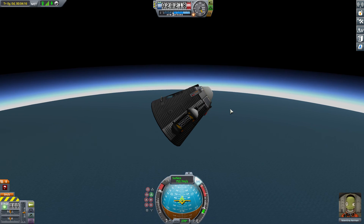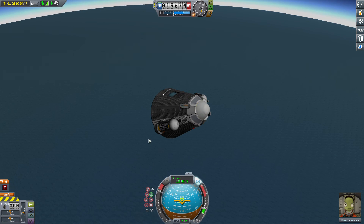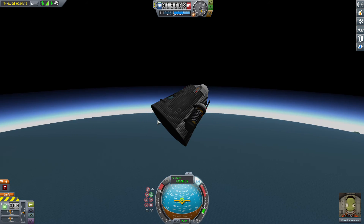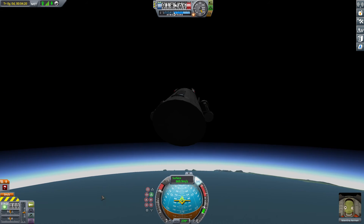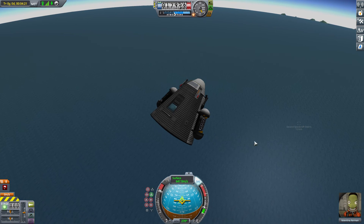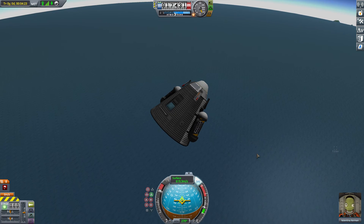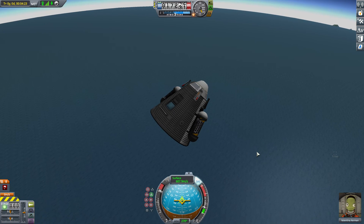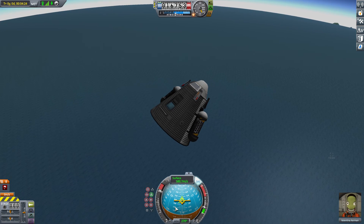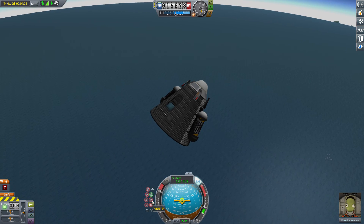It looks like the heat might be increasing as well because there's a red outline showing up. You can see air passing which is causing friction, slowing the spacecraft down. Val is taking control of the ship and the atmosphere is getting thicker as we descend.